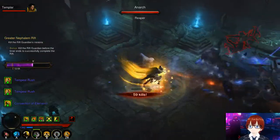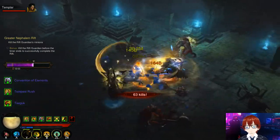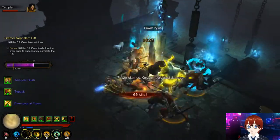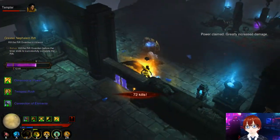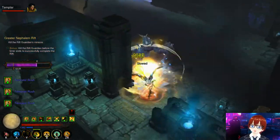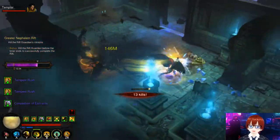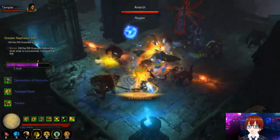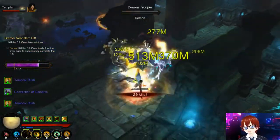Patterns of Justice is more forgiving since the set helps regenerate spirit naturally, unlike Monkey King's Garb. When you run out of spirit, just hit a couple of Crippling Waves while in Epiphany to get it back in three to four seconds. At higher Greater Rift levels, it's worth ignoring lower-level monsters and focusing on elite pack farming for optimal clear time.